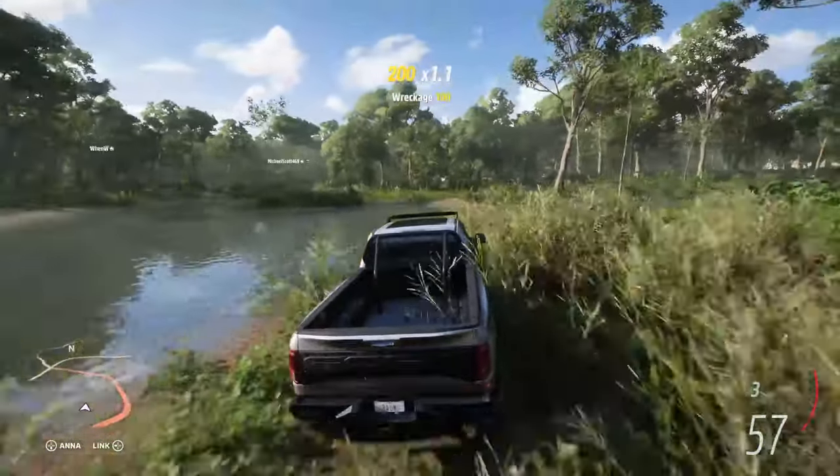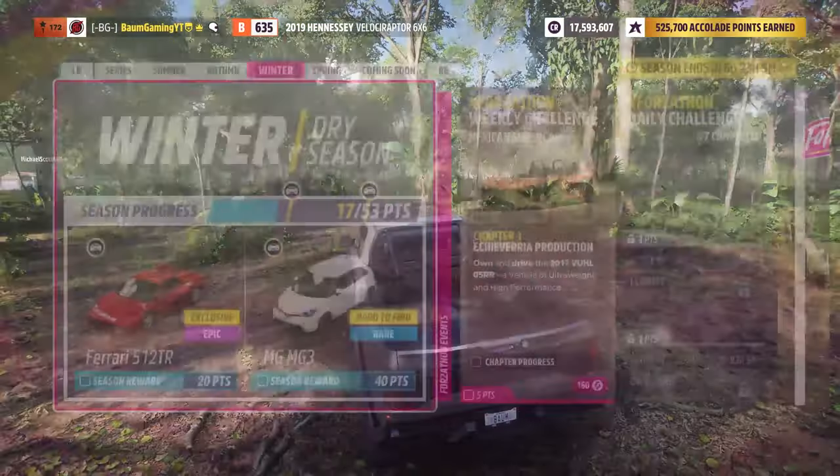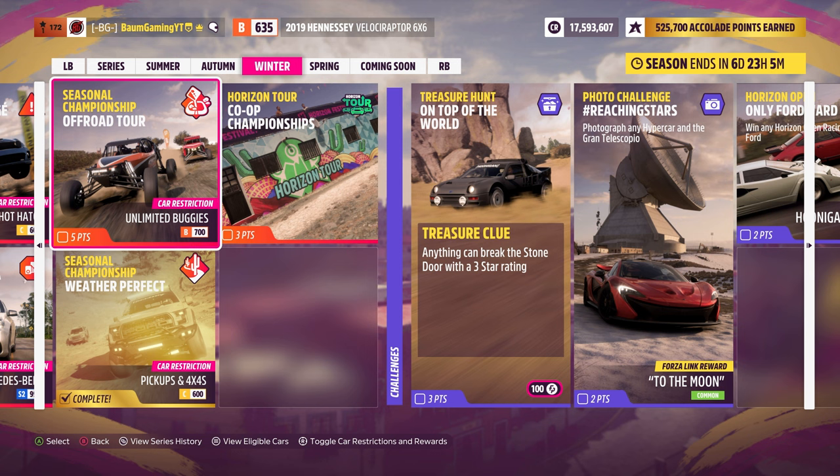Today we're gonna be jumping into the other seasonal championship, and that is the off-road. So let's go ahead and take a look at that. You can see our reward is going to be the Alumicraft C10 racing buggy. Our class restrictions today are B-class 700 and unlimited buggies, so I've got three of those set up and ready to go.